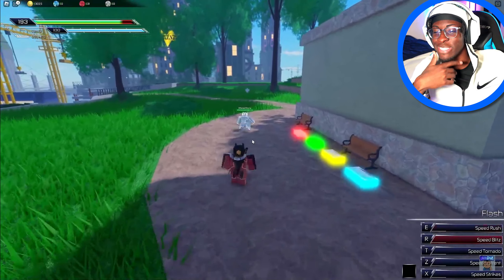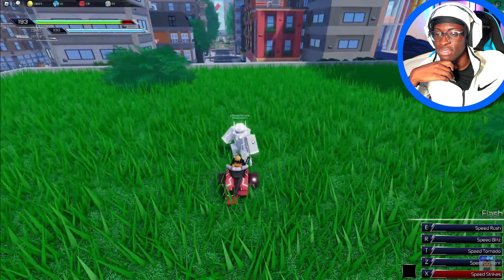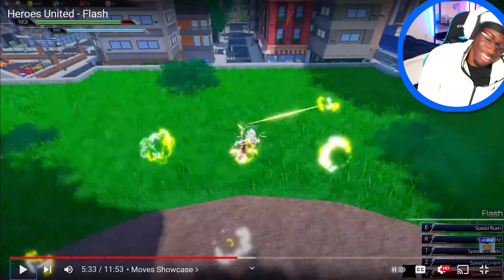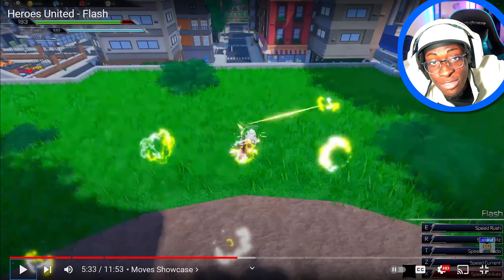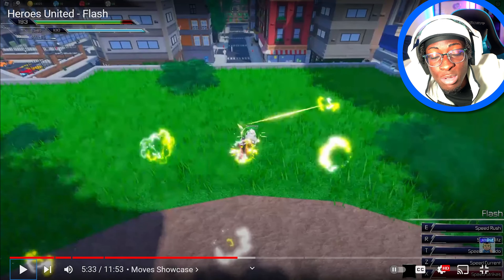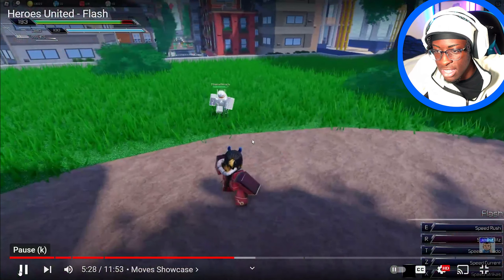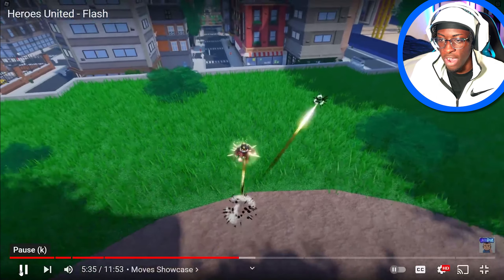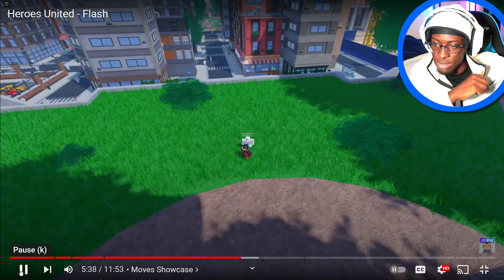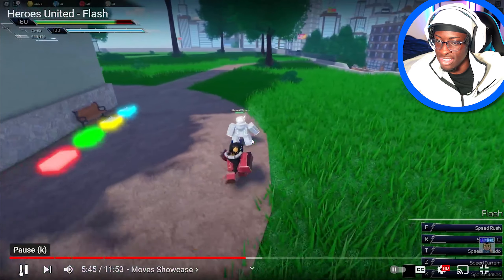Now we have the X skill — Speed Strike. It's a close-range grab where you TP in and deliver a hit. This is probably the best-looking move in the kit. It's a nasty little combo starter — think of it like the Reverse Lotus from Naruto. This is my ability, I called it.